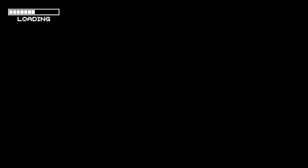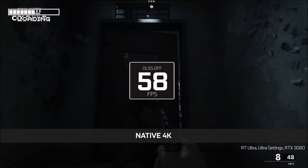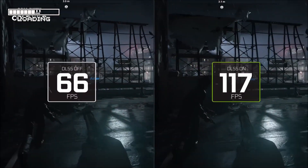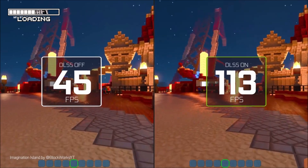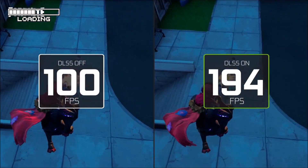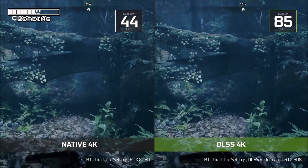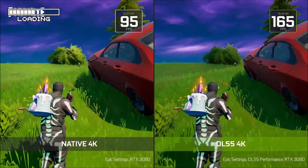NVIDIA DLSS, the company's deep learning super sampling solution, was first introduced in the GeForce RTX 2000 series back in 2018, and it's now a plug-in for Unreal Engine 4.26 through the marketplace. The first version of DLSS wasn't exactly a huge success. While it provided a performance boost over native rendering, the image reconstruction technique had limitations — including how long it took to train and the fact that the results were not that great quality-wise.